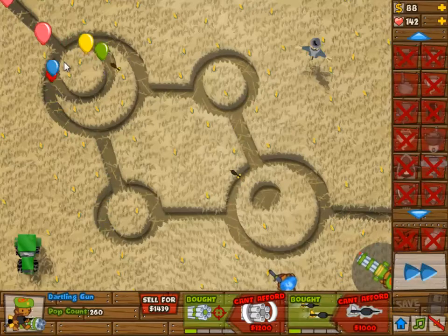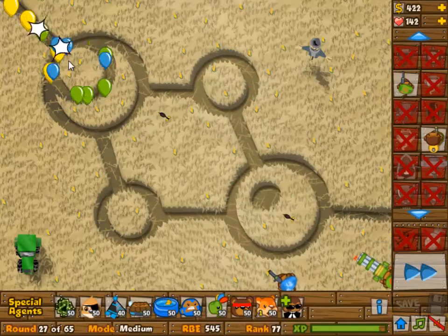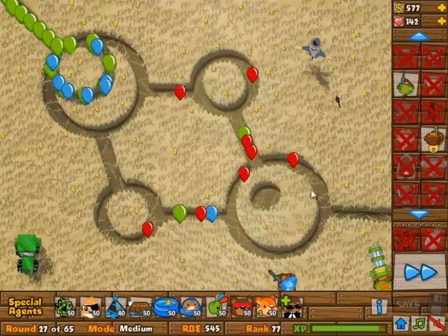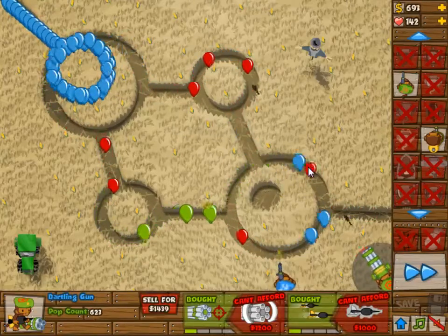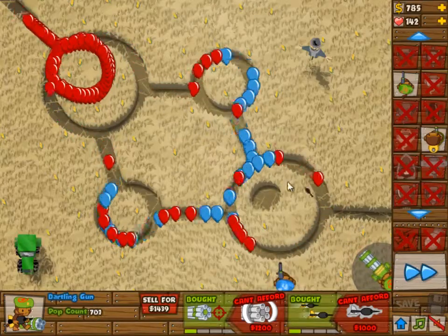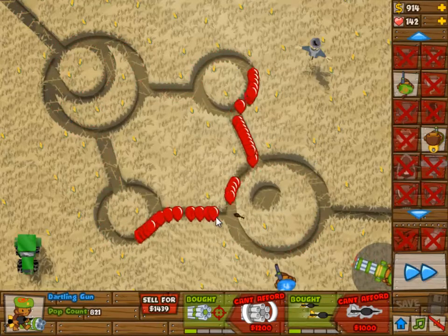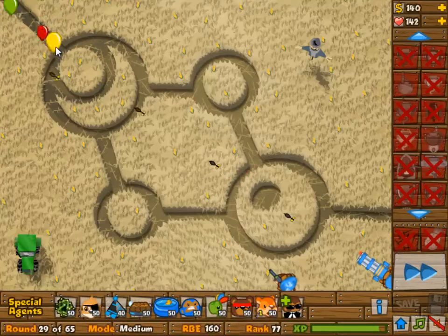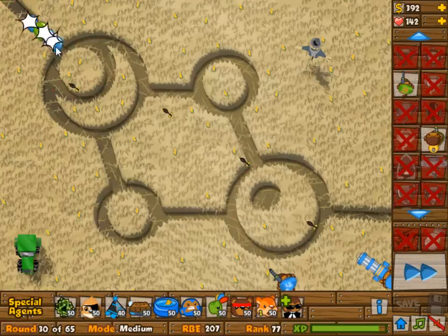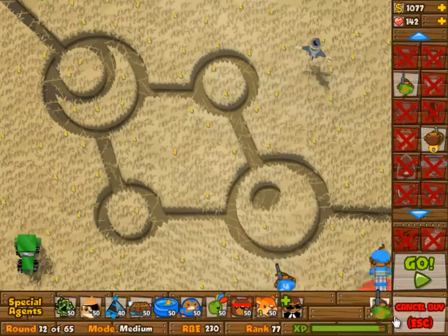Sorry, the zero-zero. What are you called — dartling gunner — but anyway, this one is going to work out as well. It doesn't really matter if you do it with the glue gunner set to strong, you can easily do this no lives lost. The thing was, I played the first time and I lost on wave 64.